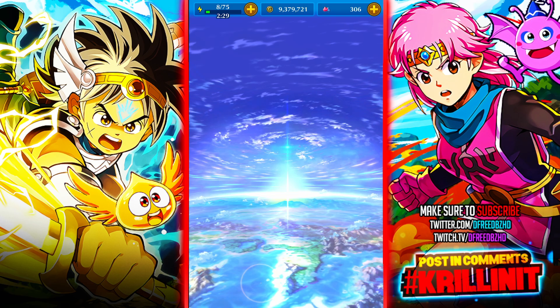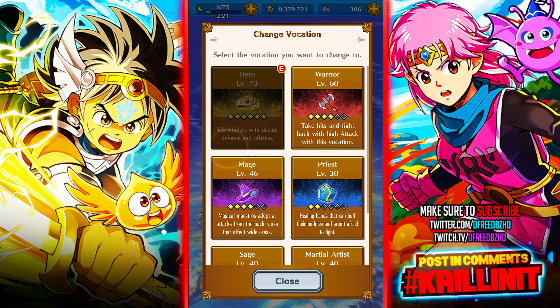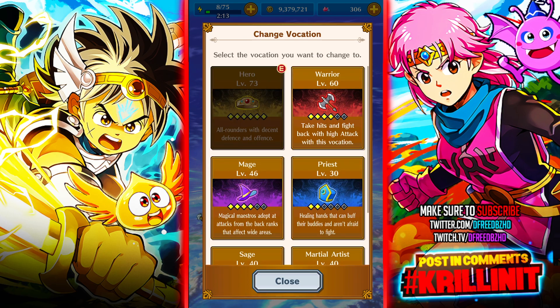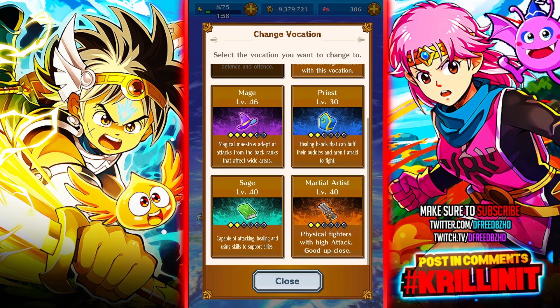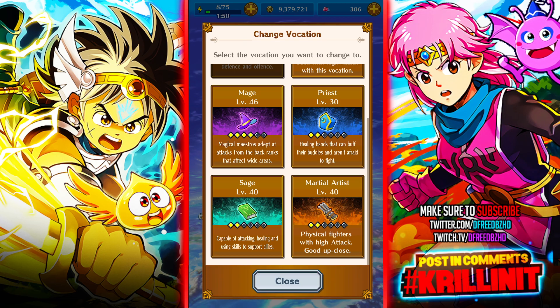To explain vocations briefly: if I were to recommend a new player start with any, it would probably be Sage and Warrior, because you get the most bang for your buck. Hero is really good — it's my main one — because they're all-arounders with decent defense and offense. Warriors excel in offense and hit really hard. Sages are like the hero grouping of magic casters with the mechanic to switch between prioritizing healing or damage. They're the next step up — you have priests and mages, and then sages, which are more powerful beings.